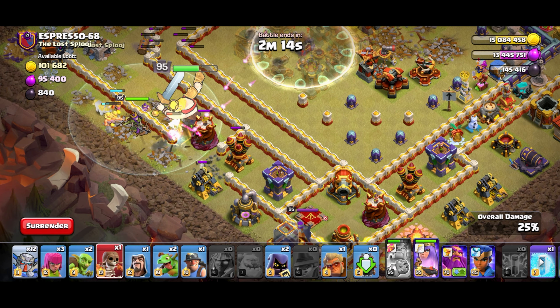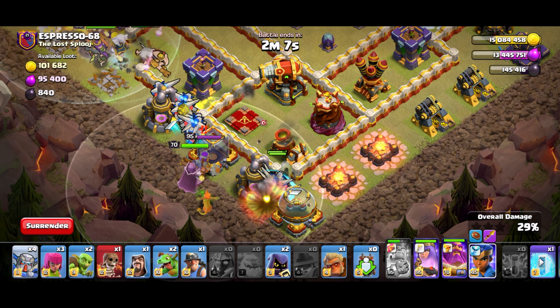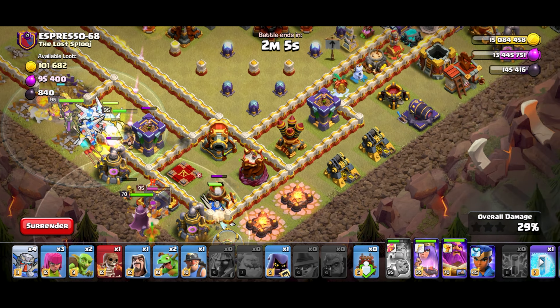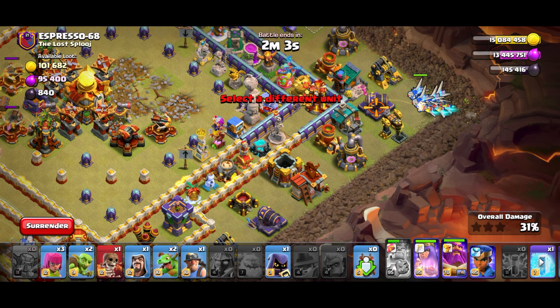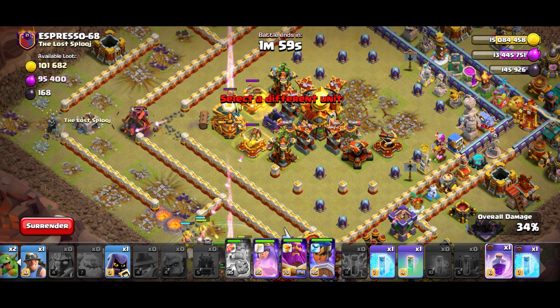Let's see — I'm going to be a little bit more patient. And that should be good. There we go — I have four left. Druid behind. And to make sure there's a good funnel, RC behind. Let's rage up the yetis.